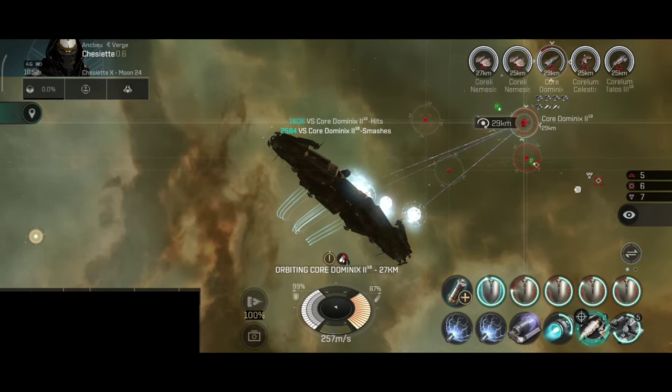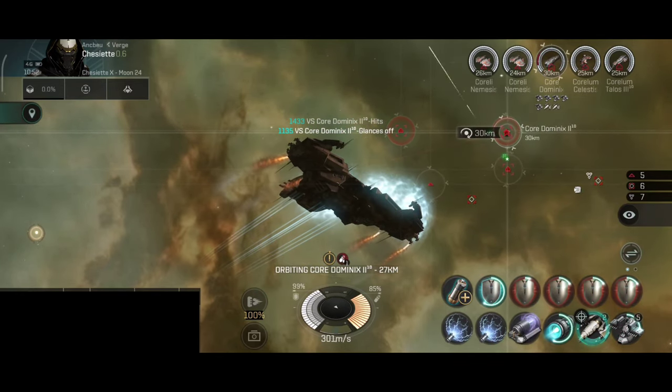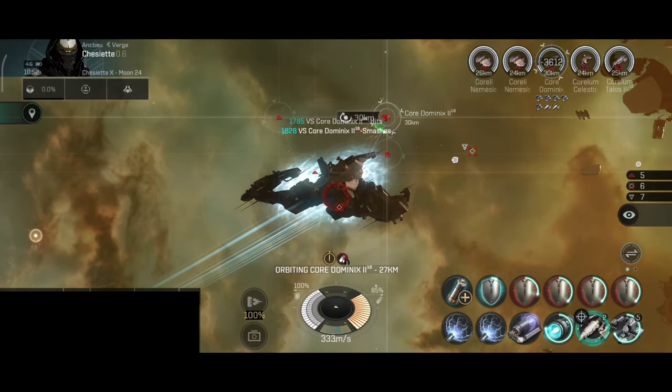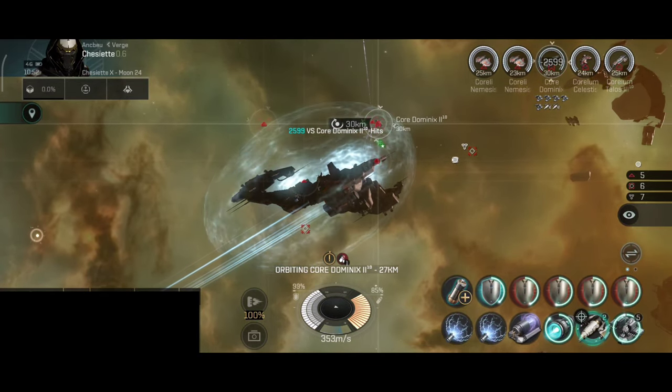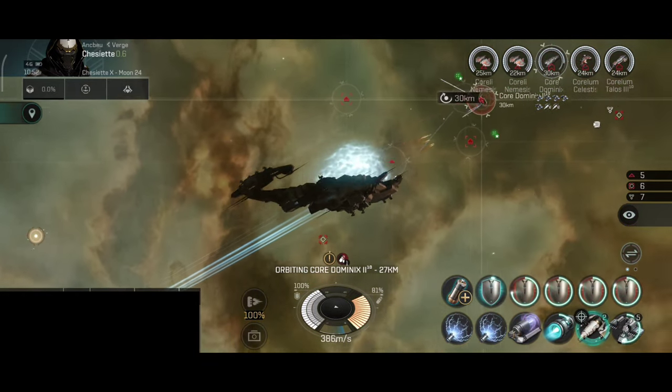The Balgorn is moving 100 m/s slower than the Rattlesnake. This ship is mainly used for missions and encounters, although I think I said this for all faction battleships I've flown so far.